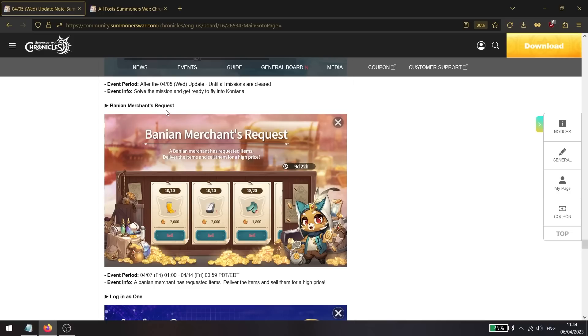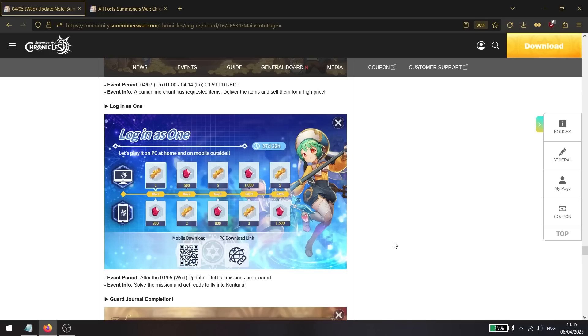Both servers are receiving the bunny and merchant request event. It will start appearing tomorrow, not today, and will last a week. Basically, you'll be given a task to gather certain materials and will be rewarded with gold for delivering them. There will also be a login event available for all servers.